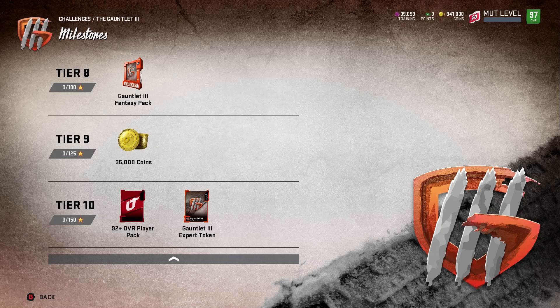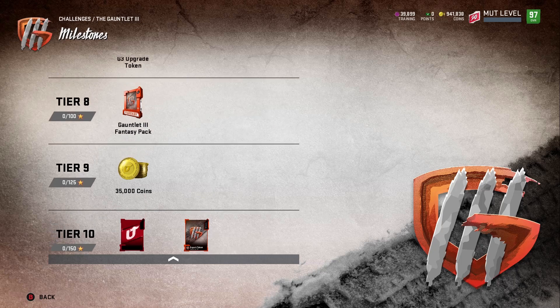At 150 stars you get an additional 35k coins, a 92-plus overall player pack, and a Gauntlet 3 expert token.